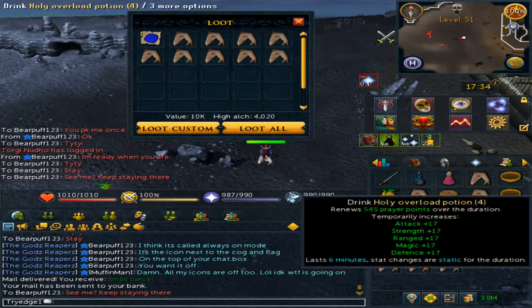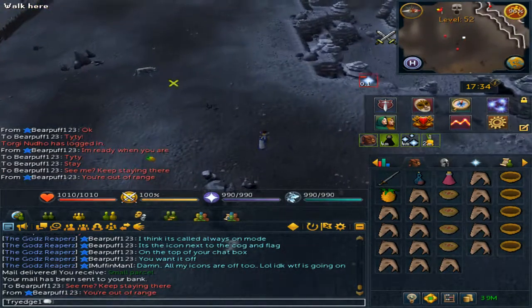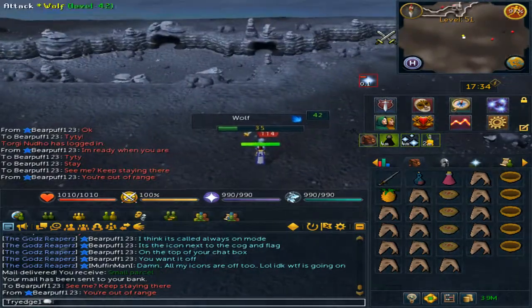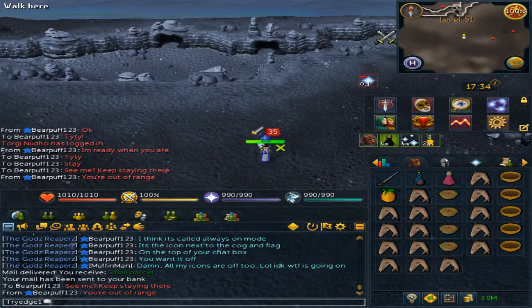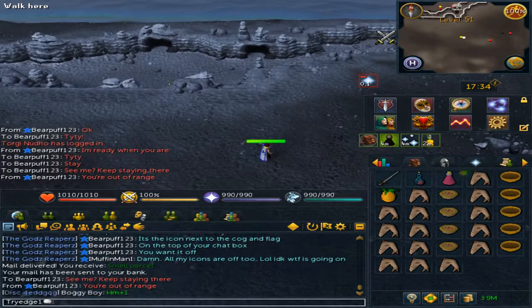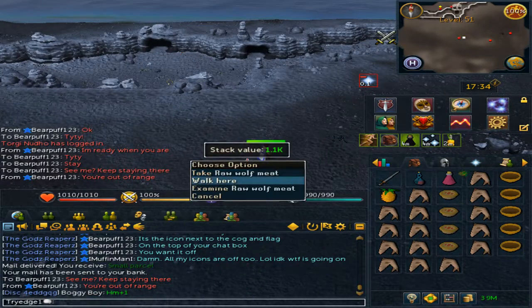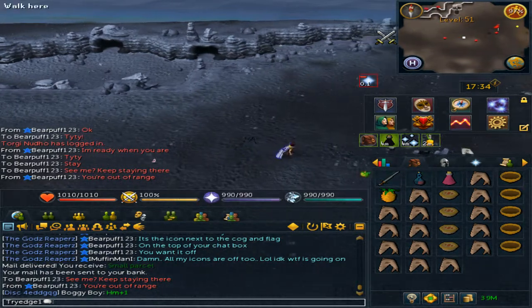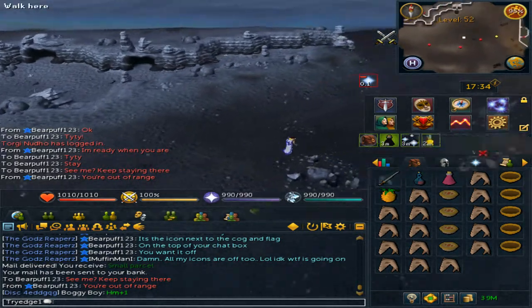If you are running low on food or inventory space, kill a nearby wolf. If you have the Bone Crusher active, you will need to disable it for the wolf bones, so it will drop 2 items per wolf. There is also a rare chance it will drop a gold charm.